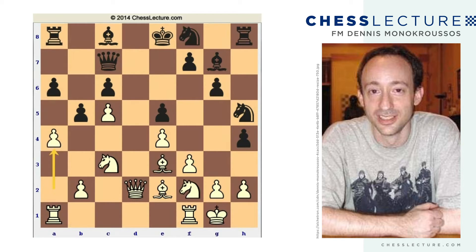A4 is kind of a normal idea. White threatens to play a-takes-b5, taking advantage of the pin. So if c-takes-b5, he can take with the knight or the bishop. Black doesn't want to play either of two things — he doesn't really want to play b4, but it looks like the best option. The obvious downside of the b4 push is that it surrenders the c4 square.